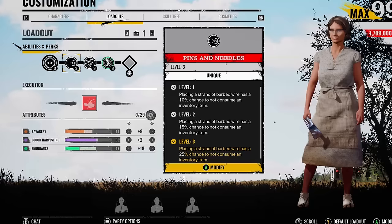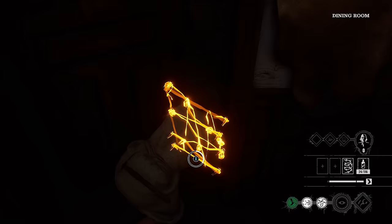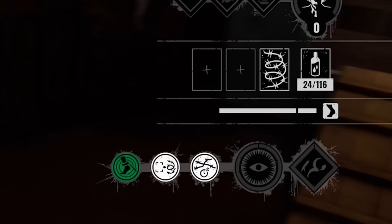What is going on, you lot? Midi here. A few of you commented and told me about the Pins and Needles perk, which I have been using recently. You basically all told me that you can remove the trap you've placed down and then just keep replacing it — you could easily have over six traps.